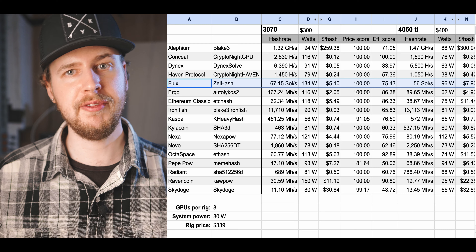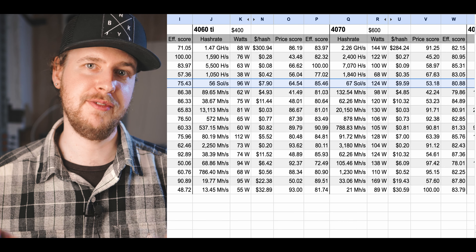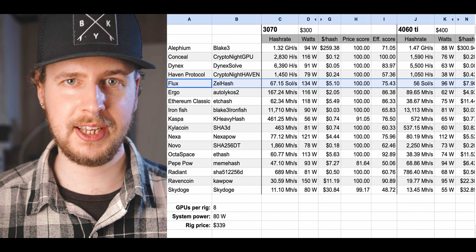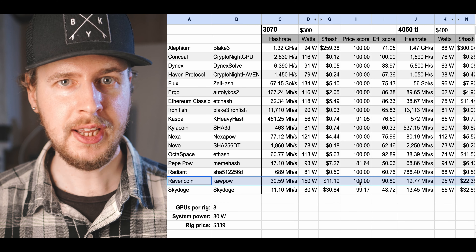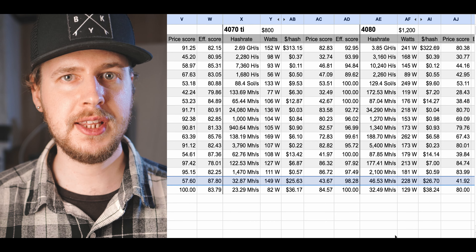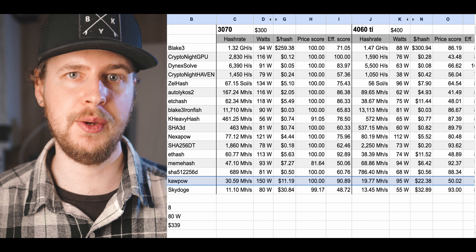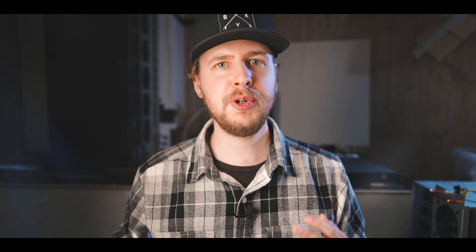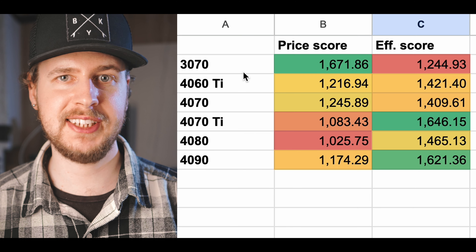Before the total results, let me highlight some notable examples. On Kaspa, the best efficiency and price scores are both held by the 4090. On Flux, the best value-for-money GPU overall is the 3070, but the best value 4000 series card is the 4060 Ti, while the most efficient one is the 4070 Ti. On a tried-and-true algorithm like KawPoW, used by many coins, the 3070 again offers the best value for money, but in efficiency it's much closer — the best GPU, the 4090, is only about 10% more efficient than the worst, which is the 4070.